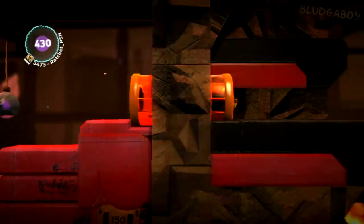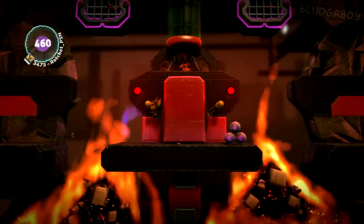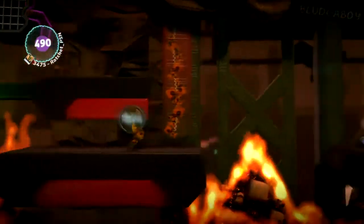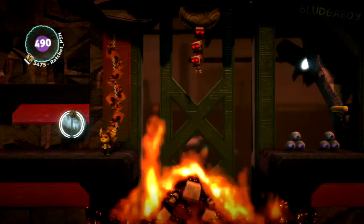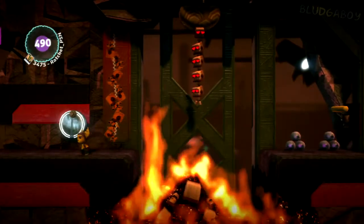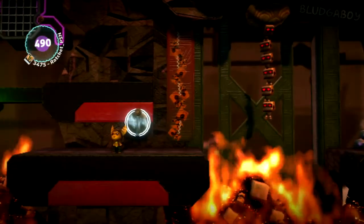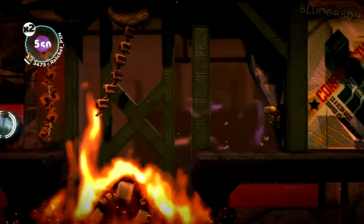Wait for it to reset if you're not sure about your timing. Jump over the fire and pull both these levers, then wait here. Six sackbots are going to come down. Once six of them have come down, get a run up, jump off the edge and hold on, then pull this lever.